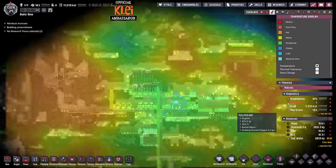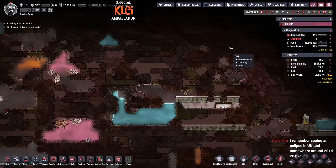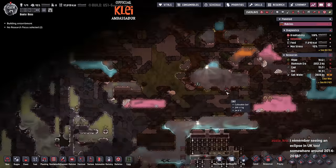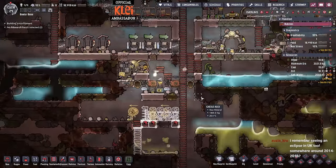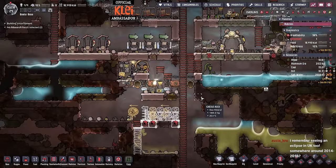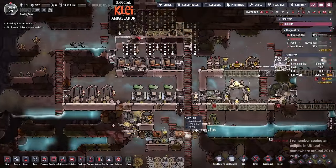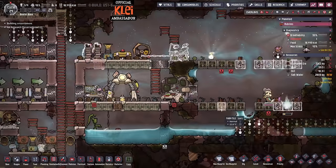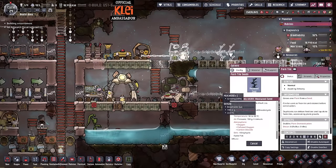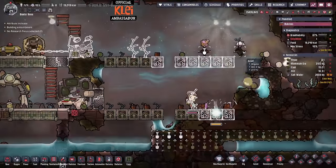Cooling will be a thing but I believe there's a load of ice somewhere up top - if we can get a load of ice we can just use temporary ice cooling for stuff. I think we'll be alright on that front. We don't need to rush towards steel, but we will need steel anyway of course.